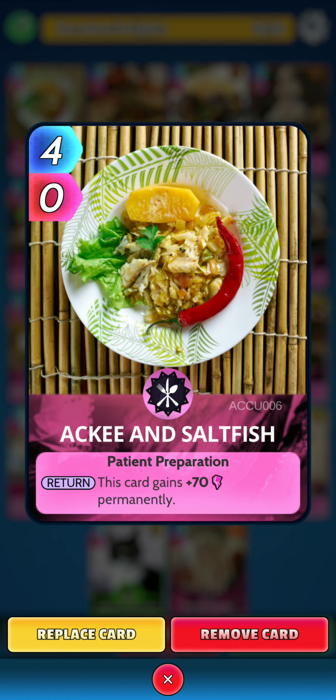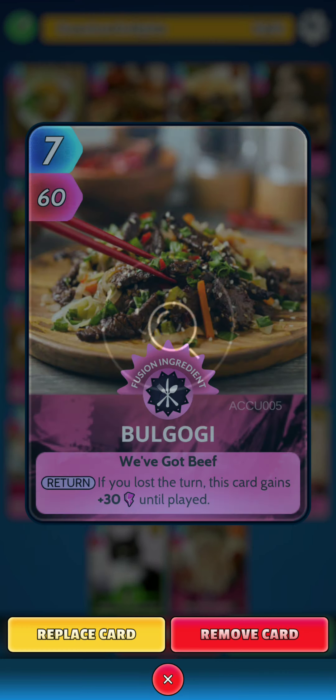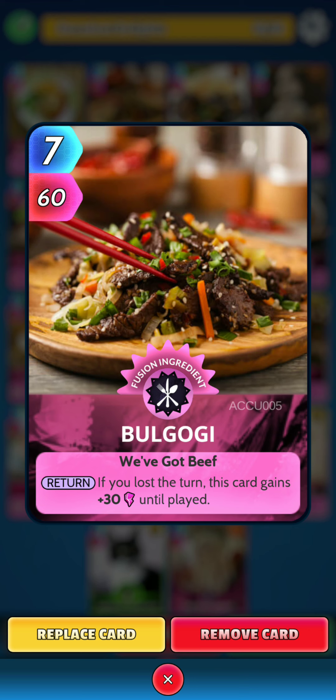First up is Aki and Saltfish. On the return, this card gains 70 power permanently. Next up, Mugugi. On the return, if you lost a turn, this card gains 30 power until played.